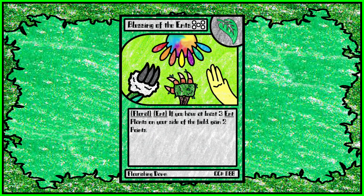Then we have Blessing of the Ents. If you have at least 3 Ent plants on your side of the field, gain 2 points. It's one of the very few cards that just gives you points — a very strong card. You can have 2 copies of these. Right now Dandy Swarm's ability counts toward this, so you really only need 2 Ents on the field plus Dandy Swarm. You can easily get 4 points with this, so keep that in mind when making your Ent decks. Though it is very expensive.